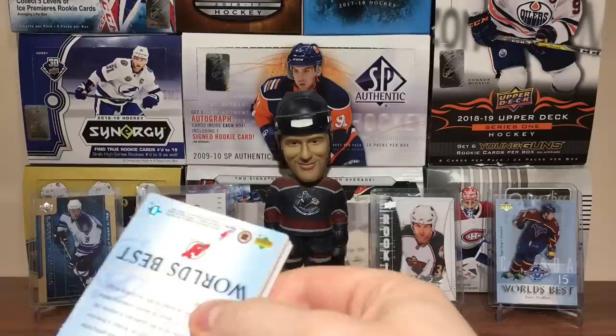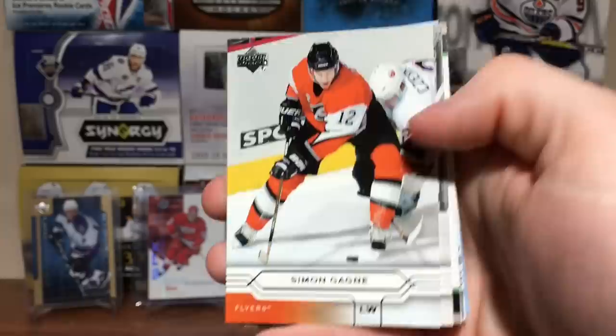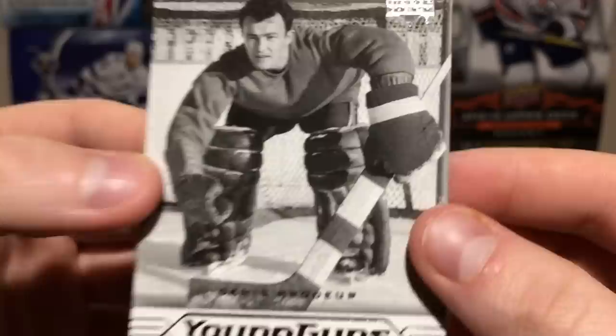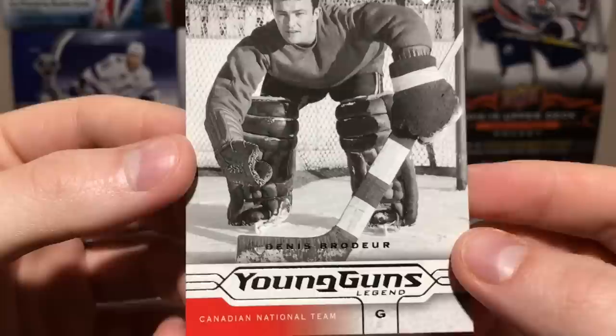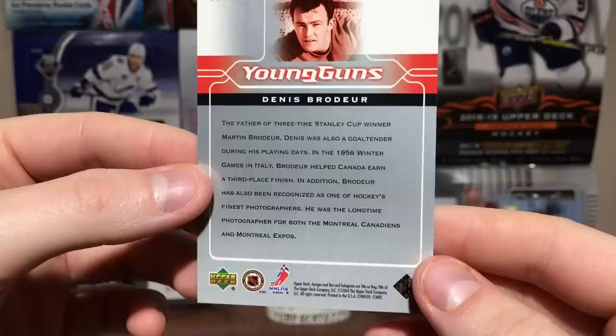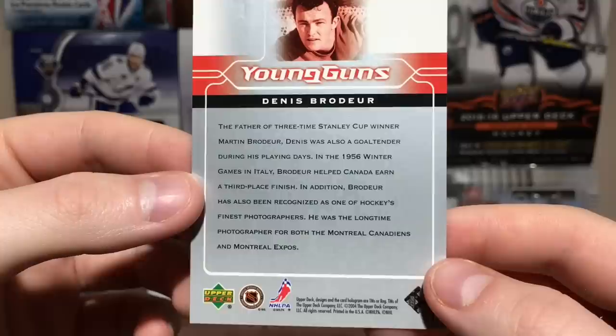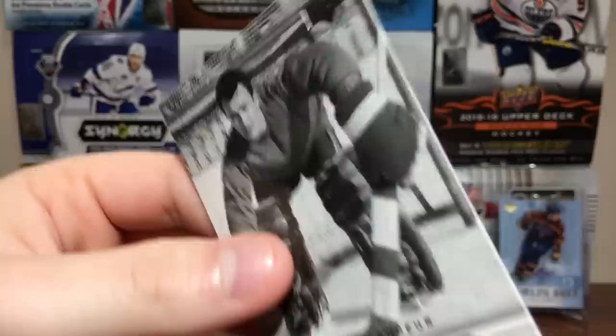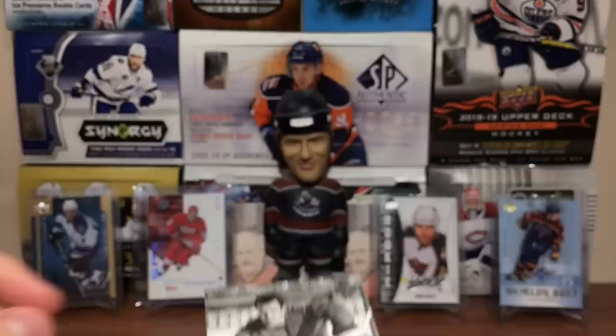Hoping to get another one in these last packs. Marian Hossa, Maxime Afinogenov, Simon Gagne. What is this — Canadian National Team. It's like some sort of giant oven mitt — what is he wearing? Canadian National Team — Brodeur is French, so probably Denis Brodeur. Father is three-time Stanley Cup winner Marty Brodeur's father! He was also a goaltender during his playing days. In the 1956 Winter Games in Italy, Brodeur helped Canada earn a third-place finish. He's also been recognized as one of hockey's finest photographers — longtime photographer for both the Montreal Canadiens and the Montreal Expos. The gear is just funny. That's a cool one to have.